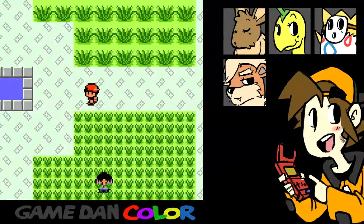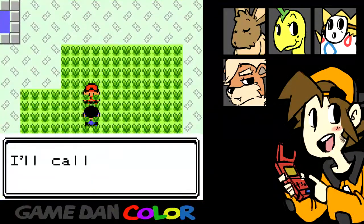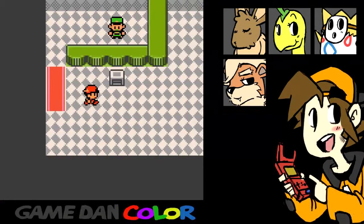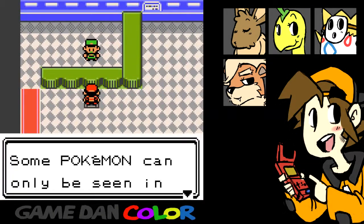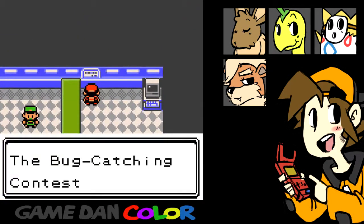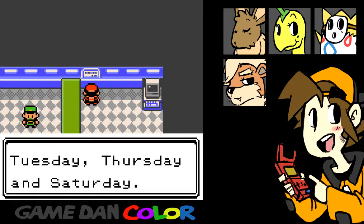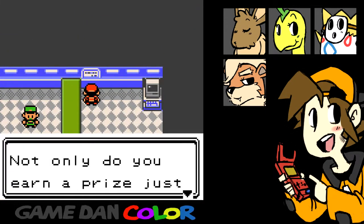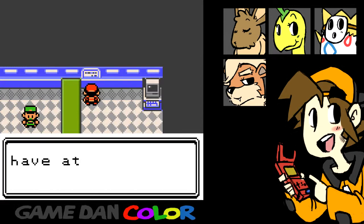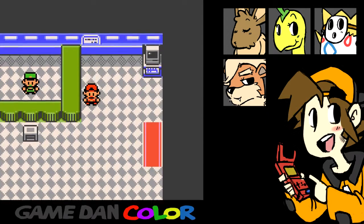There doesn't seem to be... wait, did I fight you yet? Probably not. That's the schoolboy — right. Some Pokemon can only be seen in the park. The Bug Catching Contest is held on Tuesdays, Thursdays, and Saturdays. Not only do you earn a prize just for participating, you also get to keep the Bug Pokemon you have at the end of the contest. Cool.